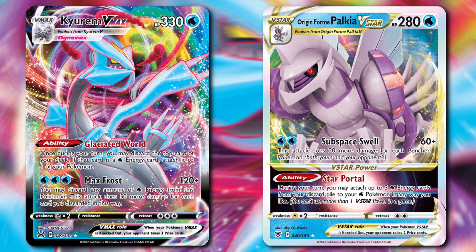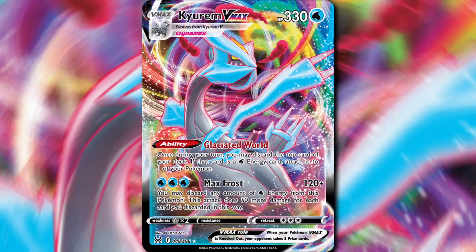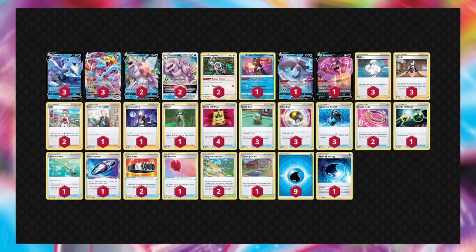Next at number 4, we have Kyurem VMAX Palkia V-Star, and this is a very in-the-middle deck — it doesn't have bad matchups, and it doesn't have great matchups, but it can find a way to win in most situations. Kyurem VMAX is a huge Pokemon with 330 HP. Its Max Frost attack has an unlimited damage cap, and the ability Glaciated World allows you to accelerate energy to itself. We also have Palkia V-Star with the Star Portal ability that allows you to attach up to 3 Water Energies from Discard to your Water Pokemon in any way you like. This deck has so much support with Radiant Greninja's Concealed Cards to get energy into the Discard, Oranguru with Primate Wisdom, Irida, Melanie, and Capacious Bucket. Water decks just have so much support in this current standard format.